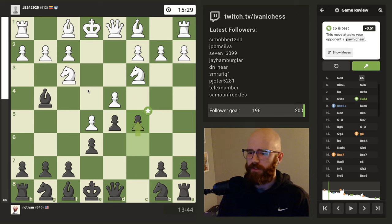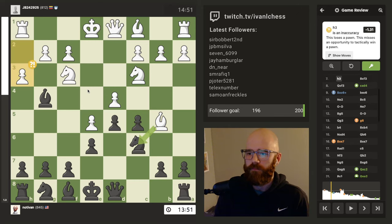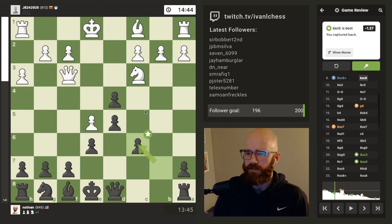I think c5 was probably the move that swung the game in my favor. From all the videos I've watched about the Caro-Kann, the big idea is basically to disconnect white's pawn chain on d4. I wanted to try that this game and see how it goes, and I think it really paid off. The reason why it works is because you end up with this isolated pawn on e5, and then black basically just has a superior center.